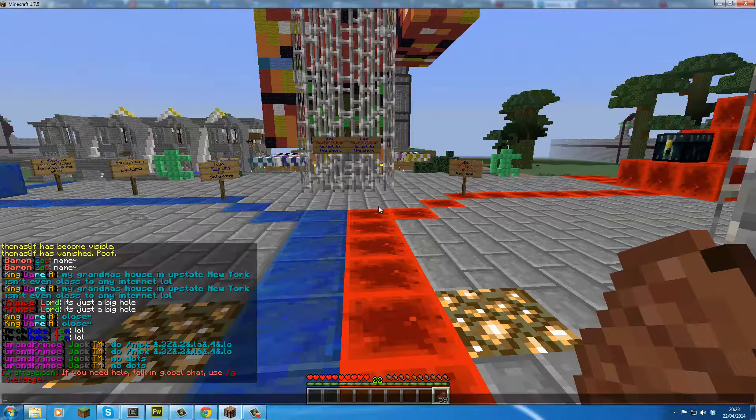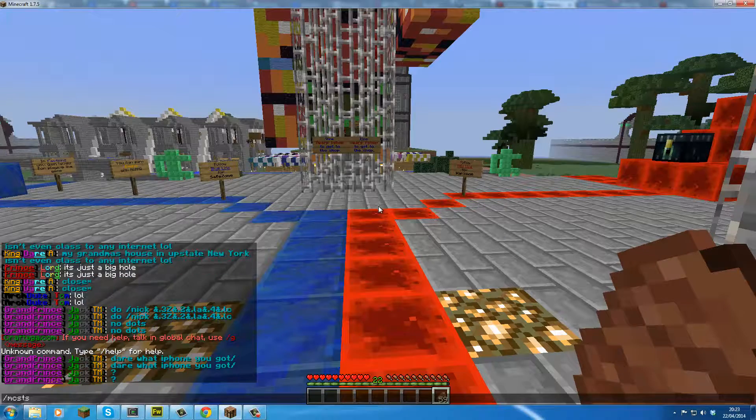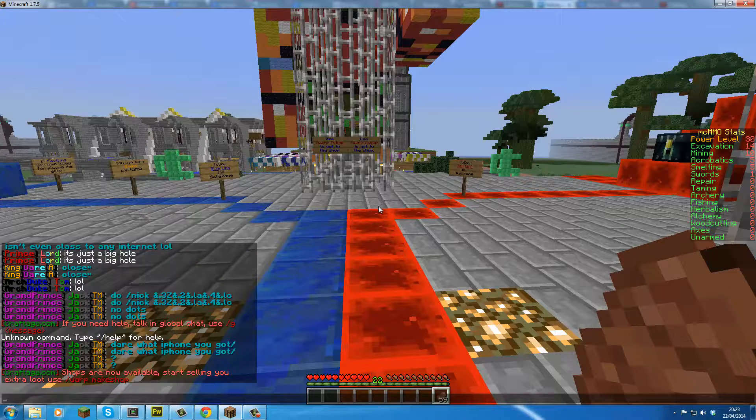If you type in /mcstats, that will give you a list of skills on your right-hand side. You can see excavation, mining, aerobics, smelting — there are about 14 skills in total. At the top you'll see a power level. Your power level is your combined level of all your other skills.